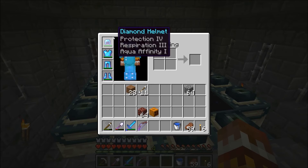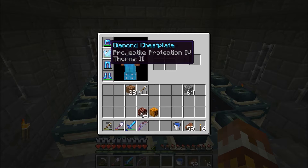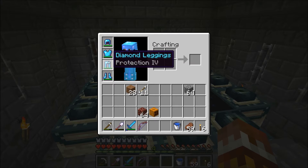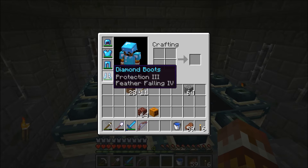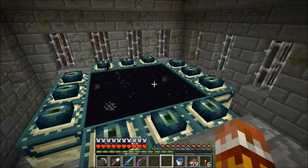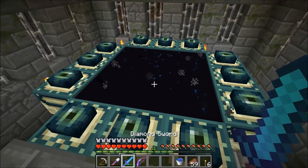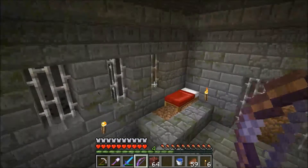For armor I have a helmet with protection four, respiration three, aqua affinity - which will come in handy when we're working underwater, but more for the protection. Projectile protection - not that helpful - but thorns might be helpful in a fight with an enderman. The pants are just protection four, and the boots have feather falling four and protection three. That's the best I was able to get from my blaze farm. Without further ado, it's time to go.